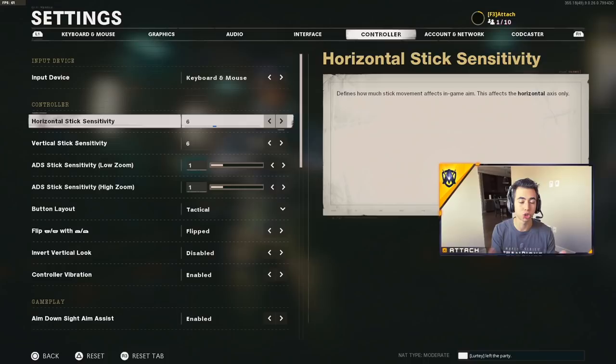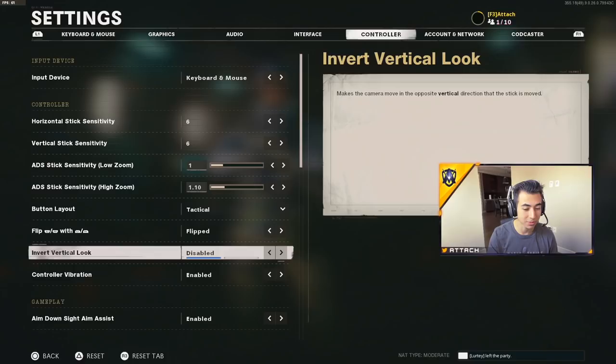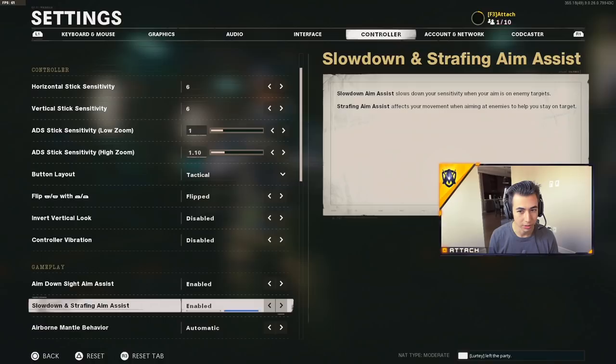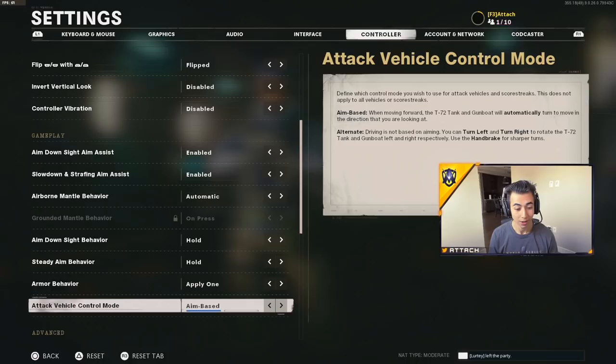Now for controller settings: sensitivity 6/6/1, and high zoom still on 1 — actually let's change that to 1.10. Layout: tactical flipped. Controller vibration: disabled — I'm not sure why that was enabled. ADS speed: enabled. Aim assist: enabled of course, though I believe that one is for campaign. You obviously want aim assist enabled.